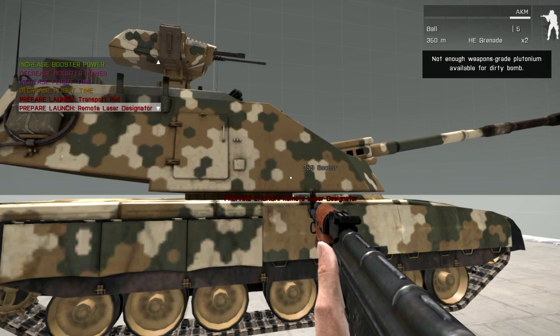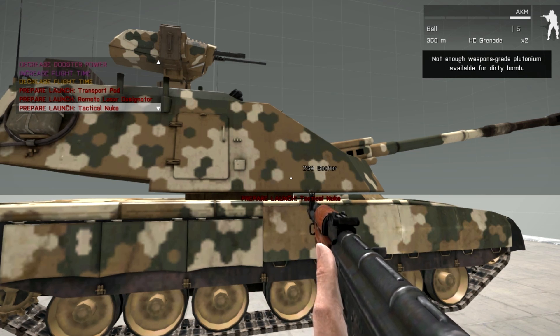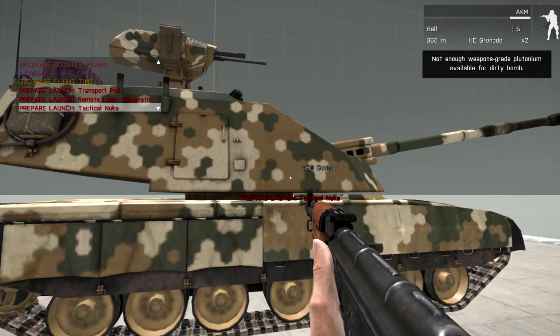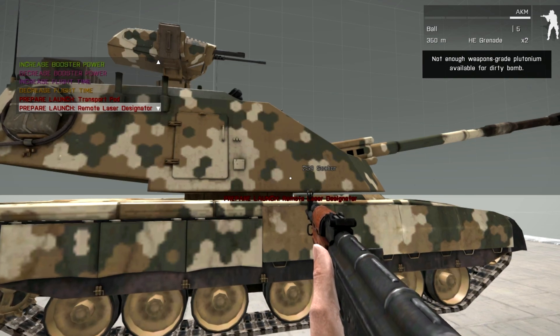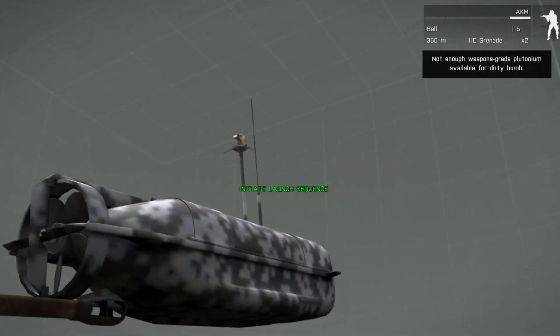I tried to create it for the tactical nuke, and I don't have any plutonium available for a dirty bomb right now. I can do a remote designator. There are the cute little guys right on top.